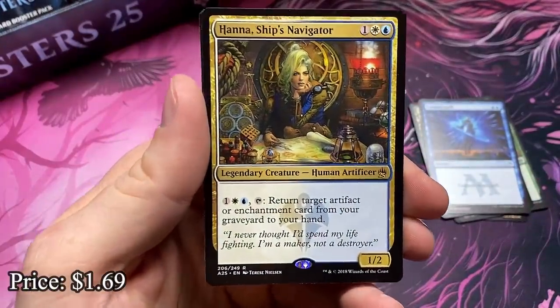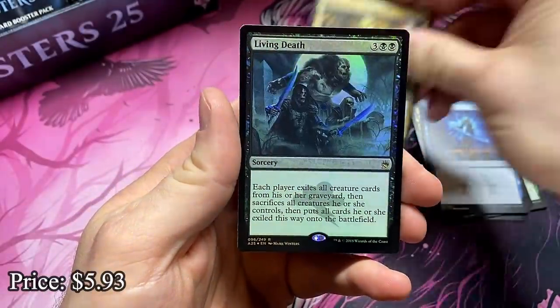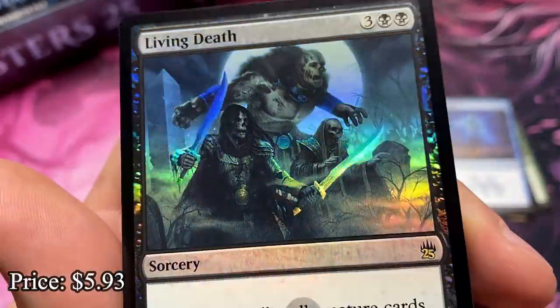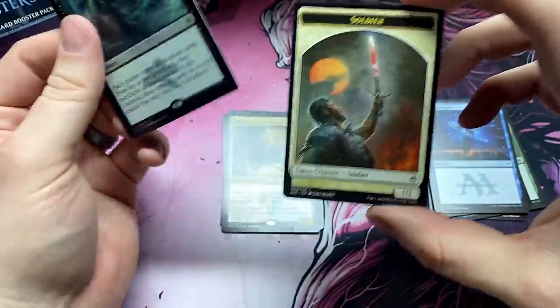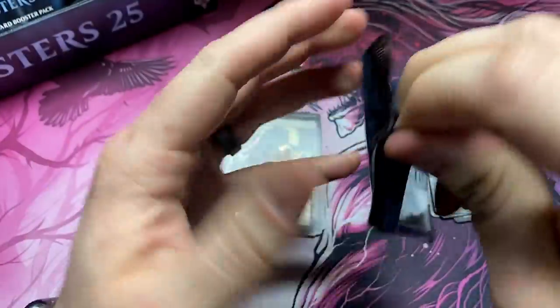Back-to-back Hannah? That's silly. I don't know if I've ever seen a duplication before. And a foil Living Death — man, that artwork looks amazing. We got our foil rare at this point in the game. Let's hope we still get a foil Mythic so we can get that Jace.